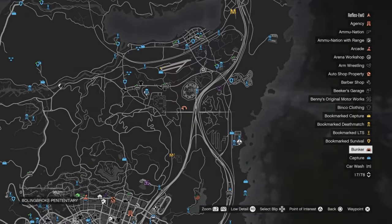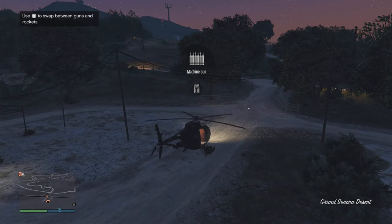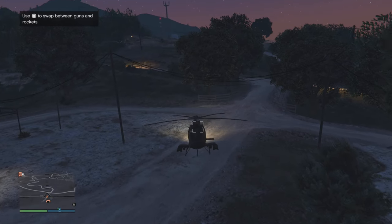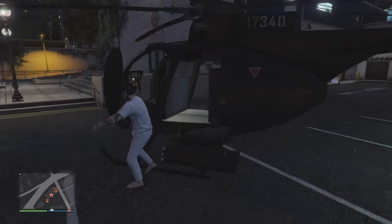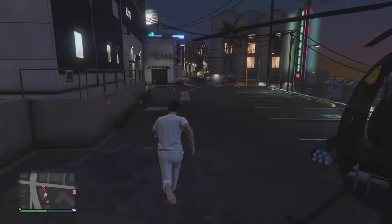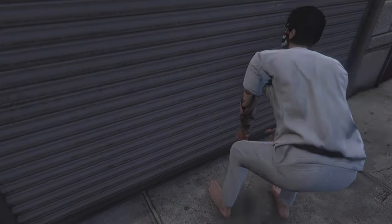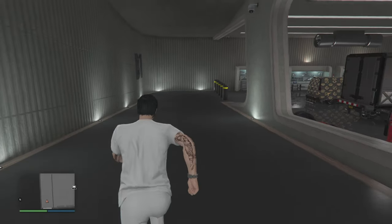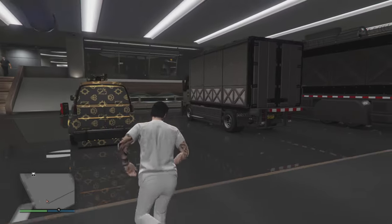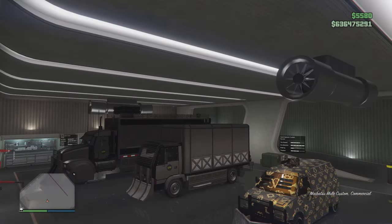From here you can fly to your nightclub — it doesn't matter the location of your nightclub. Enter basement level one where the MOC is located. Get in your MOC and drive it outside. When you drive it outside it should disappear — that's how you know you've hit the glitch.